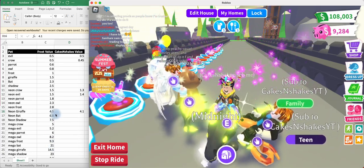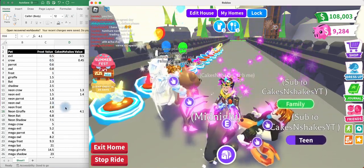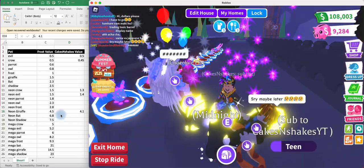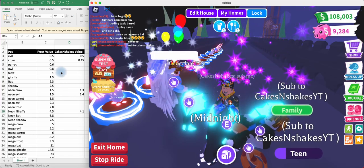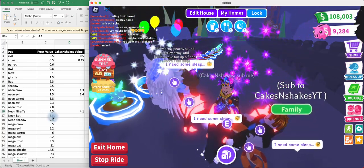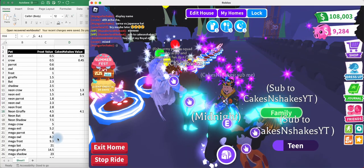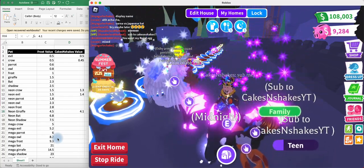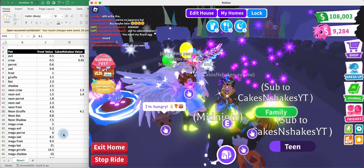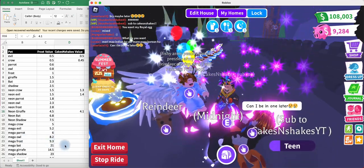The other thing I just wanted to mention is you can kind of do the math here, but in general, three Neons is worth a Mega. For example, three Neon Bat Dragons — so 6.8 times three, I'll round to seven, would be 21 — and 21 is worth what a Mega Bat Dragon is worth. So that's typically how it works. Some of the numbers are a little bit off, but there are other things — like a Mega Owl at 8.2 is super hard to get for 8.2 because they're just in such high demand. But you never know.